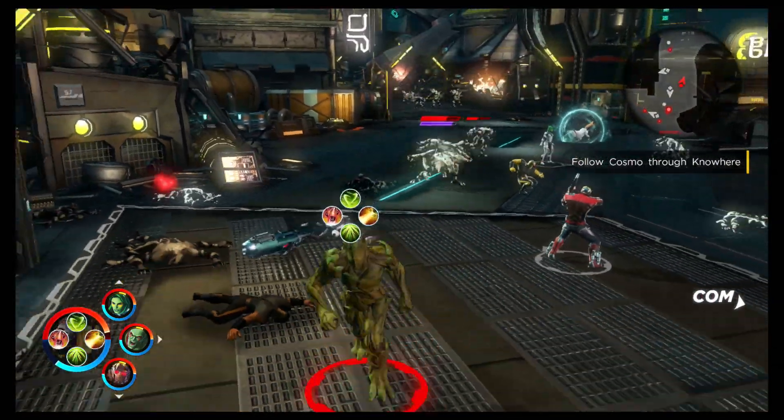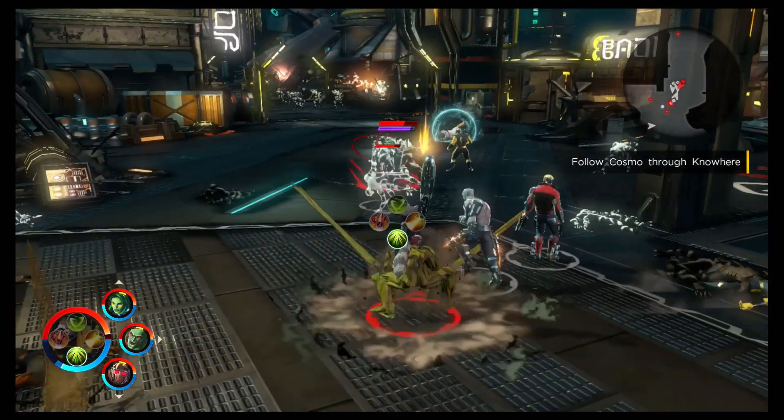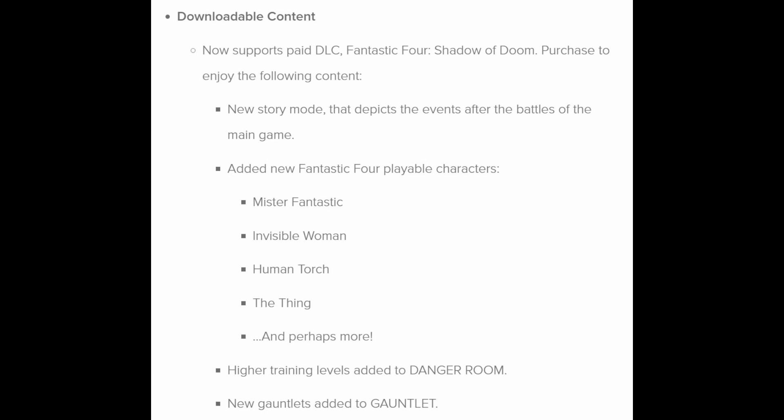Let's jump in and check them out for a preview of this upcoming patch. This first set of details is relevant to people who have bought the season pass. If you bought the season pass, you get the ability to play the Fantastic Four: Shadow of Doom DLC. It's got a new story mode, so that should potentially be new chapters and new cut scenes. We know there are new bosses because we've already had a preview of that in earlier videos.